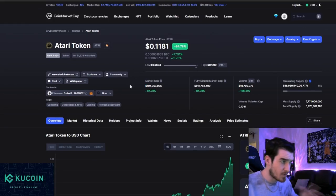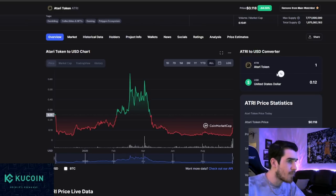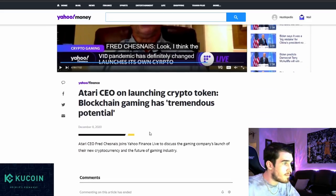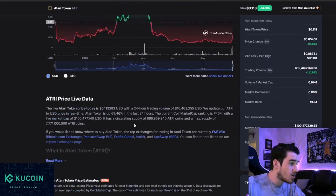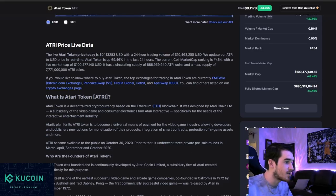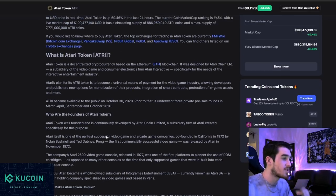Atari token — this is at a value buy and it's going crazy right now. This is not a meme token and not a scam token. Atari is deep into blockchain games and is backing multiple games and different sectors within crypto gaming. Atari's plan for the token is to become the universal means of payment for the video game industry, allowing developers and publishers new options for monetization, integration of smart contracts, protection of in-game assets, and more. It became available to the public in October 2020 and is continuously developed by Atari Chain Limited, a subsidiary of Atari created specifically for this purpose.